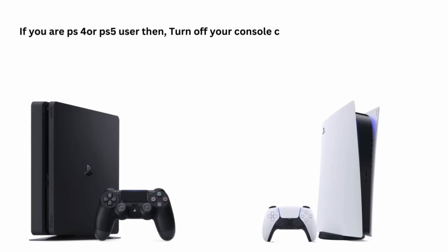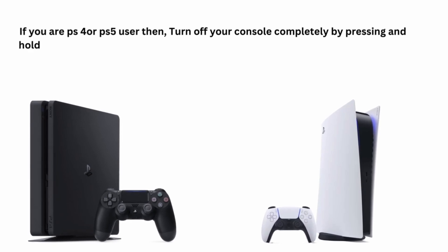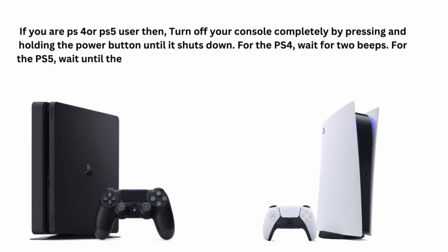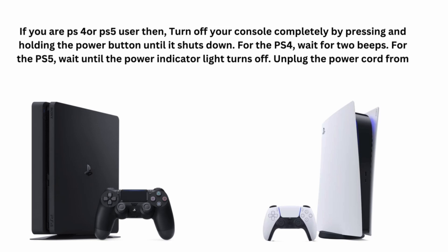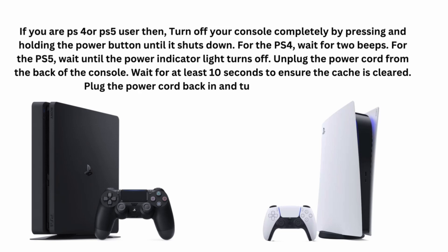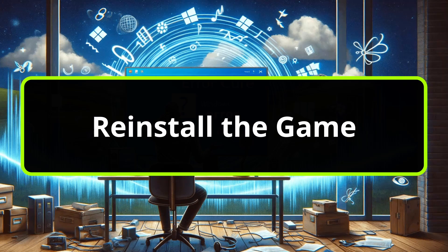If you are on PS4 or PS5, turn off your console completely by pressing and holding the power button until it shuts down. For the PS4, wait for two beeps; for the PS5, wait until the power indicator light turns off. Unplug the power cord from the back of the console, wait at least 10 seconds to ensure the cache is cleared, then plug it back in and turn on your console.